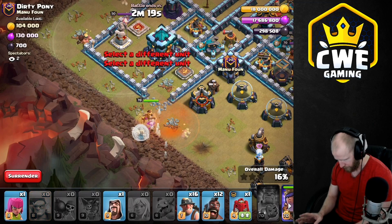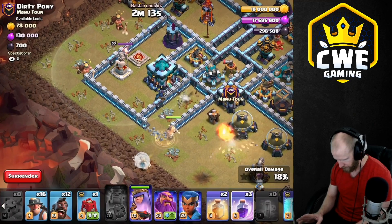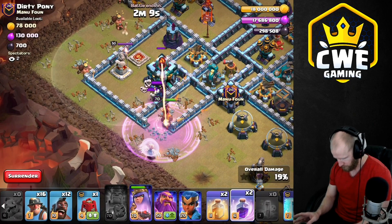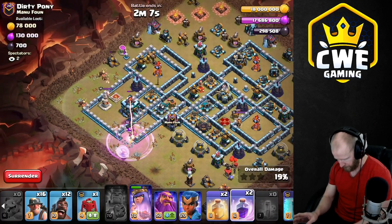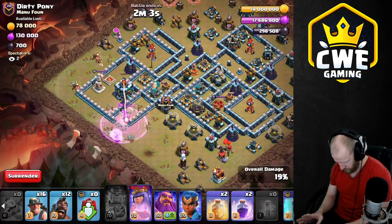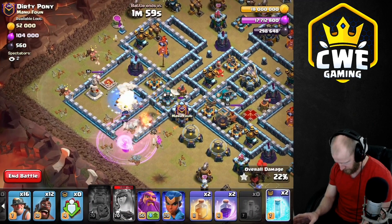Okay we're all right — I thought the healers were going to get targeted but we'll be okay. Let's get a couple sneaky gobs to take off that storage and they can continue on further. We want to drive that queen towards that town hall. Let's get ready to rage her up — she's in. Now push to the scatter. Let's get the siege barracks moving in the top corner.